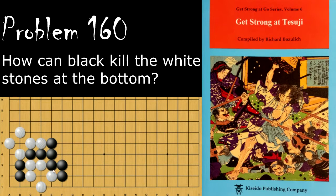Problem number 160 asks how does black kill these five white stones? Black's move is the descent here, and because of this he will now win the capturing race. If white responds by connecting, then black descends over here. If white starts the capturing race with a move like this, then black will atari this whole group and will win the capturing race.